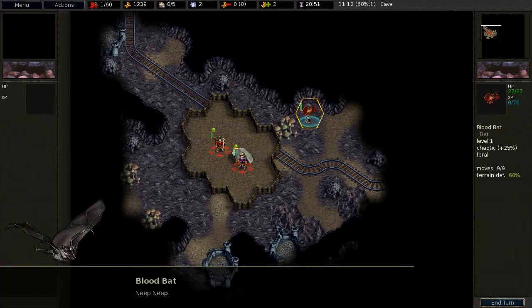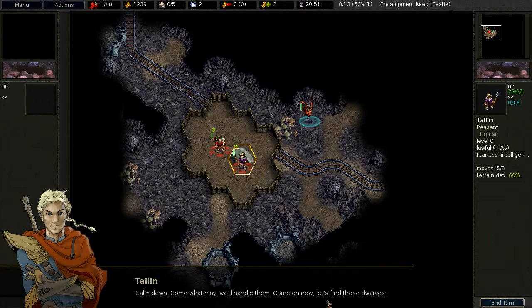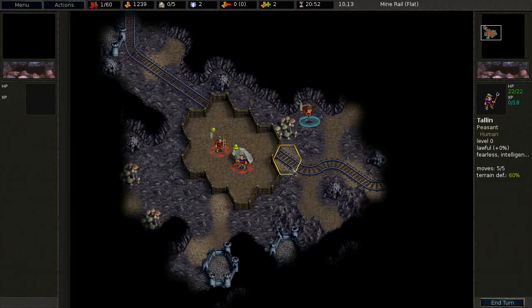Couldn't even fight a bat - and there's a bat to fight. Genius. Apparently they're looking for dwarves: find the dwarves, clear the cave. Death of either of these two guys, or 60 turns - and the scenario is over.